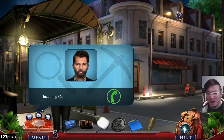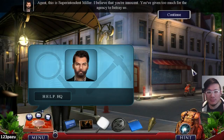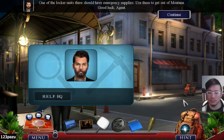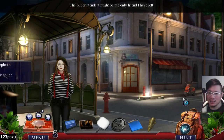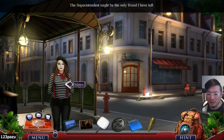That was tough. That was tough. Head to the local metro station — one of the locker units there should have emergency supplies. Use them to get out of Montana. Good luck, agent. The superintendent might be the only friend I have left. New objective: get supply from the Help locker.